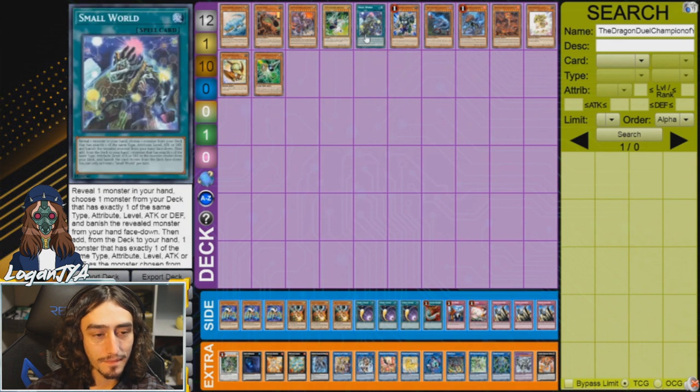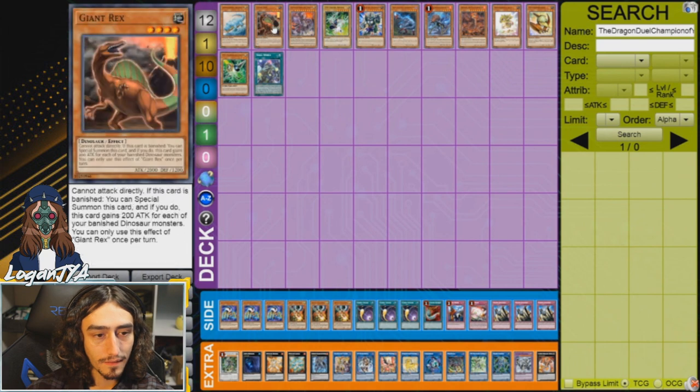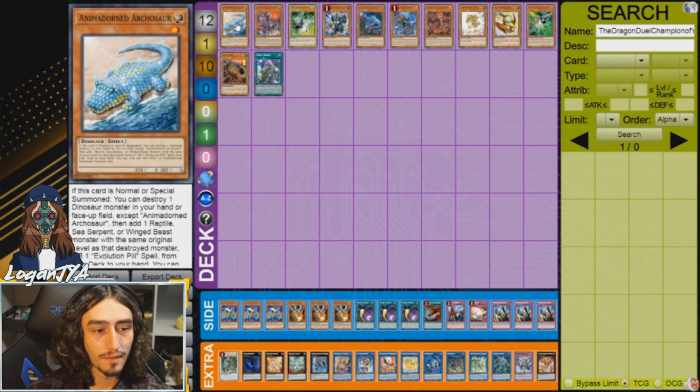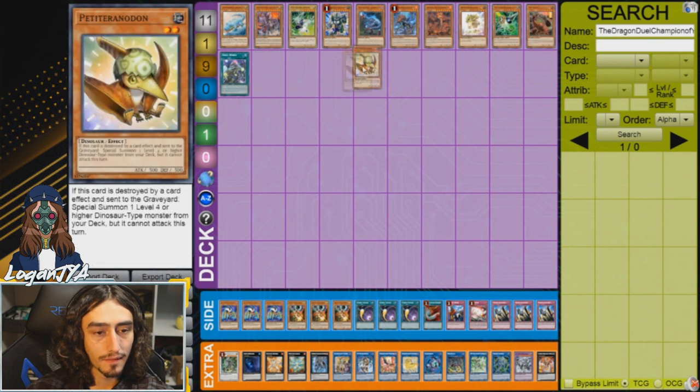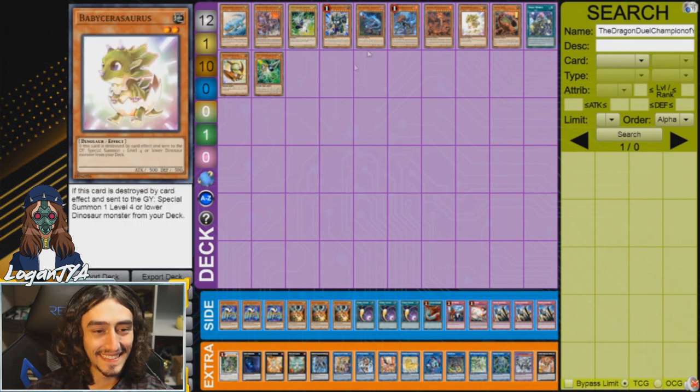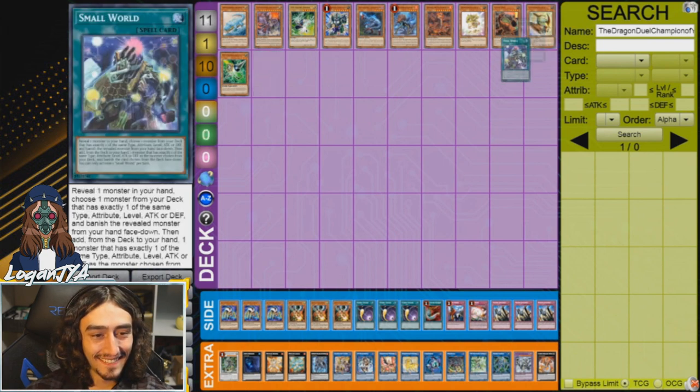For the Gamma line, it's actually really simple. If you start with any Dino in hand with Small World - let's say Giant Rex - reveal Giant Rex, show the Baby in your deck, and because it's a Level 2 you can actually add Gamma to your hand. Then they can't even Droll you on resolution because now they have to play around Gamma. And if you open Misc plus Baby combo, that's basically an FDK right there.